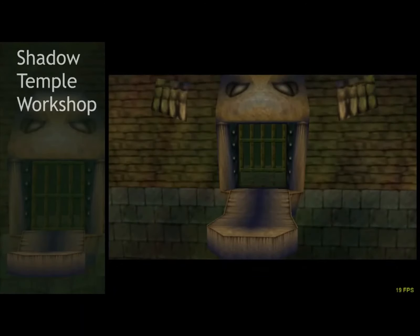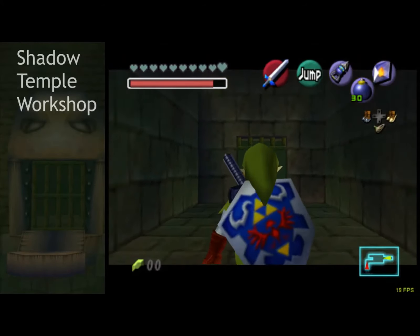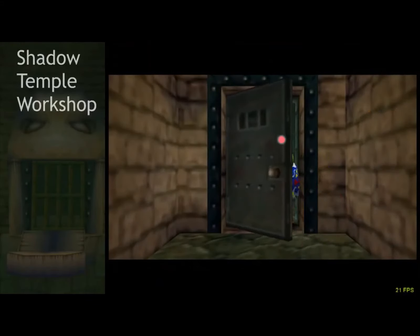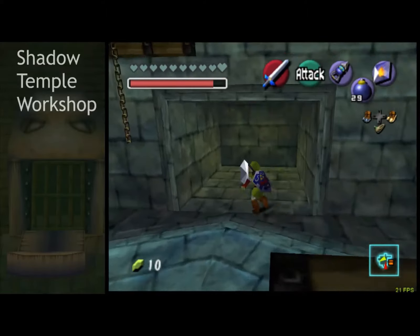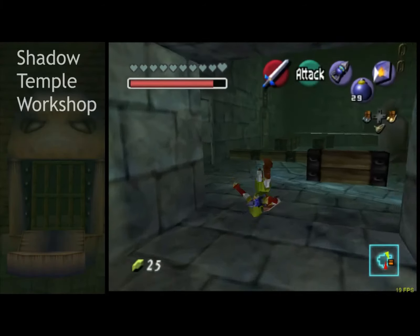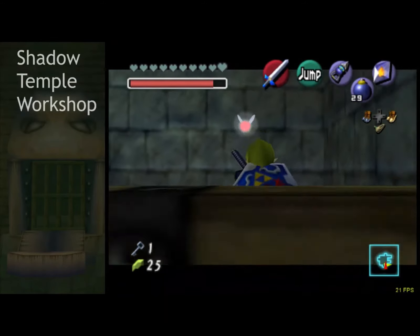With the Deku nut strategy, you want to be against the right wall — otherwise it'll miss the two on the other side. So that's why I prefer Din's Fire: you know it's going to work. I'm going to have to do that silver rupee puzzle again since I don't have a key. Magic isn't an issue in this temple — so many enemies drop magic and there are so many pots.